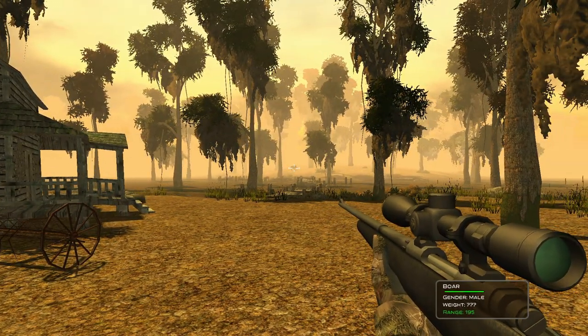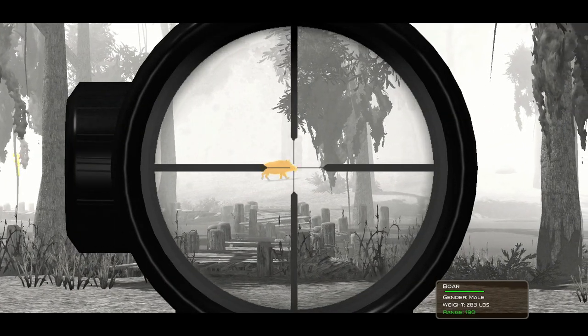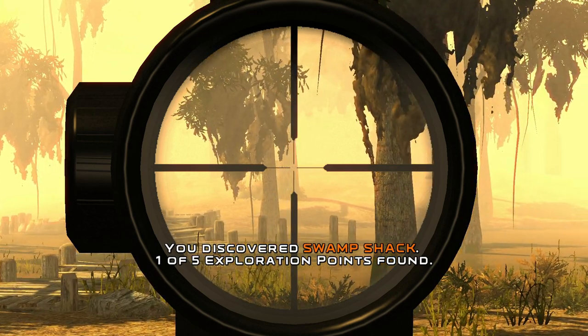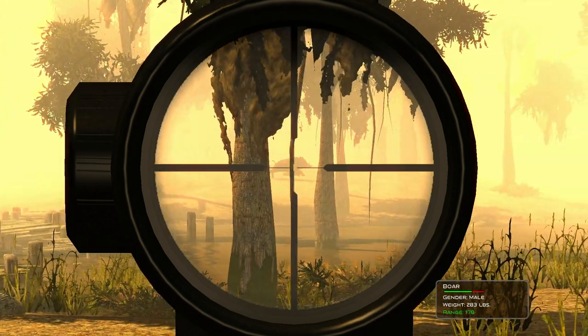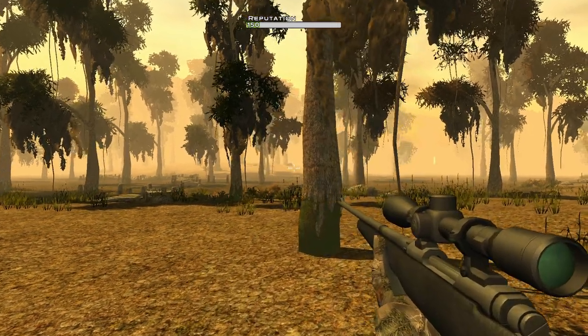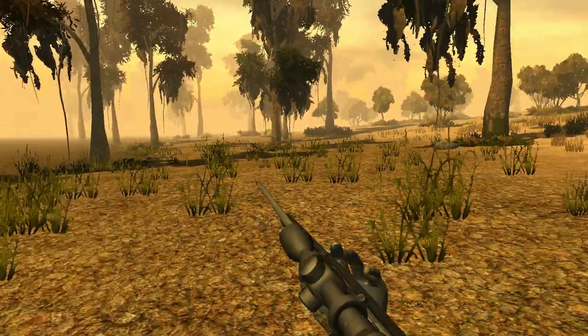There is a boar — let's go ahead and get a shot on this guy. I also turned off the weird scope filter so we actually have a normal scope now. There we go, we got him. We at least got a boar down, now we just have to look for the white-tail deer and see if we can fill up any of our other tags.